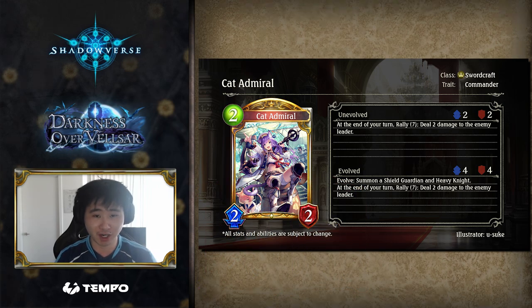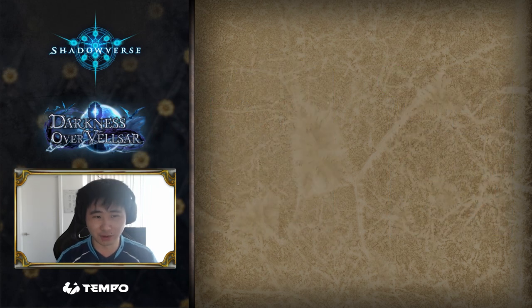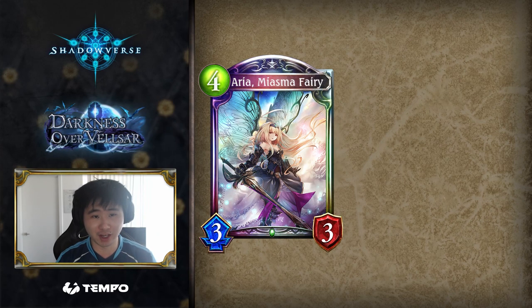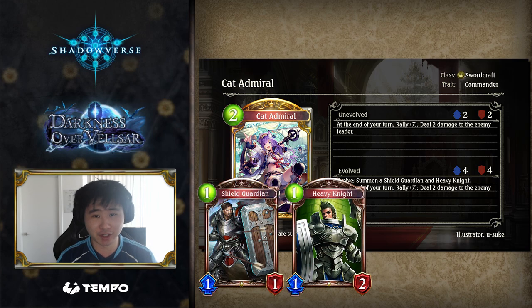Cat Admiral is unsurprisingly a commander, which has significance mainly for deck building. She isn't playable in a Walford deck, but she also won't dilute proven methodology. While your opponent is playing busted cards like Aria and Miser, with Cat Admiral you're just sitting there with two knights, wondering if it's still 2016.